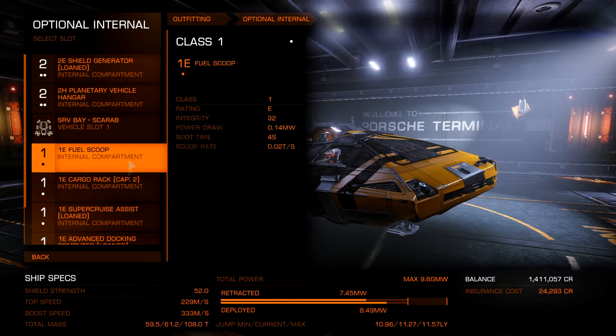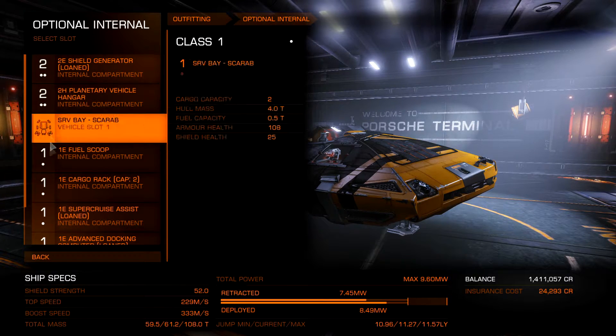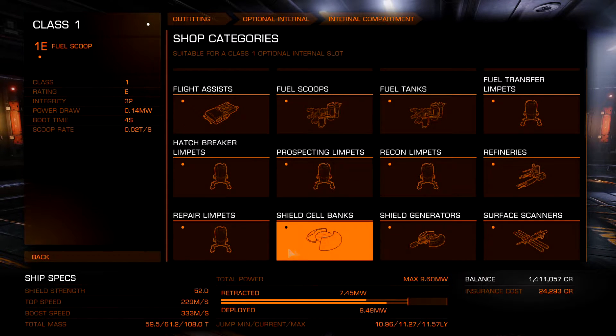This vehicle hangar bay — there are size one slots and size two slots. I kept looking in the size one slot, and if you look, no vehicle hangar bay, nothing.